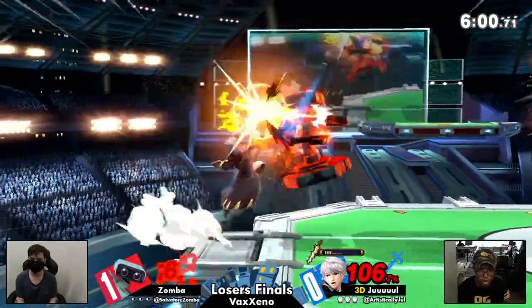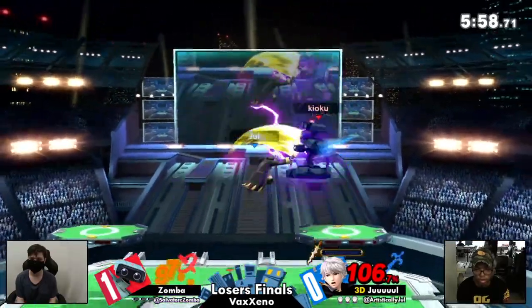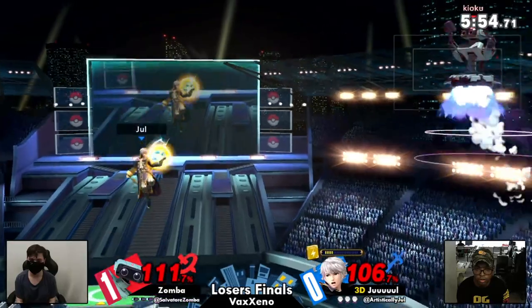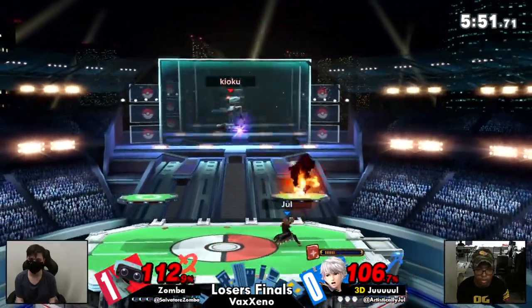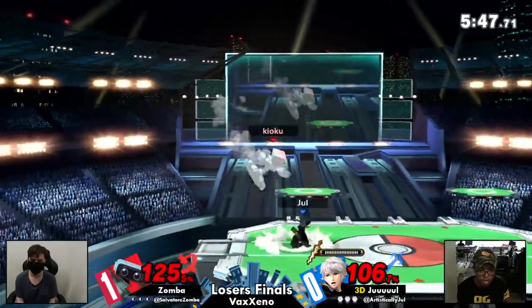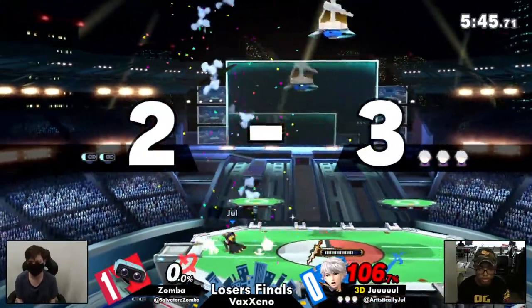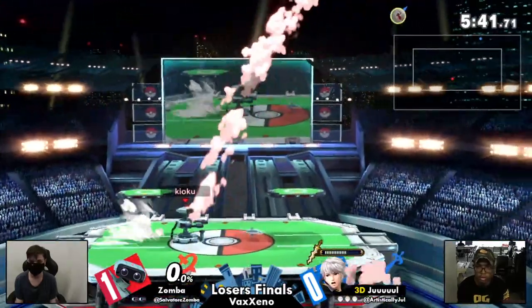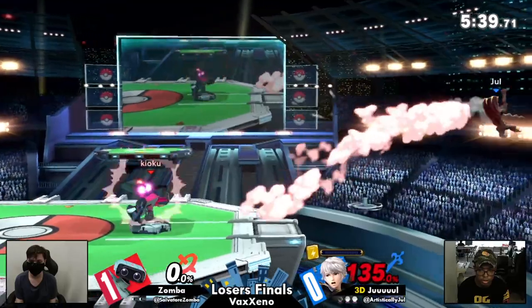Zamba a little bit too late on the downer once again with a recovery like ROB's. Nice — a little aggression from Jule to get these nice confirms, bring the percentage right back. What a parry! Yeah, what a parry, but not too big of a punish quite yet. Jule tracking and catching that landing appropriately. Not a whole lot that Zamba can do in that position. Oh the roll — not gonna kill. Good DI there from Jule.